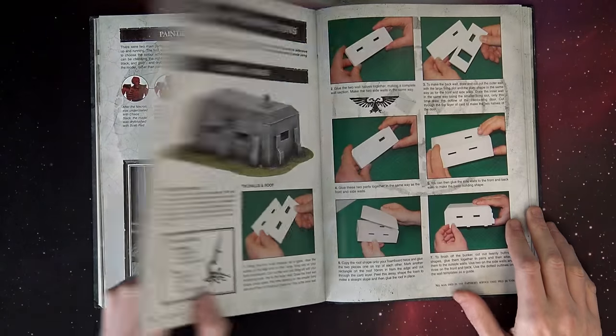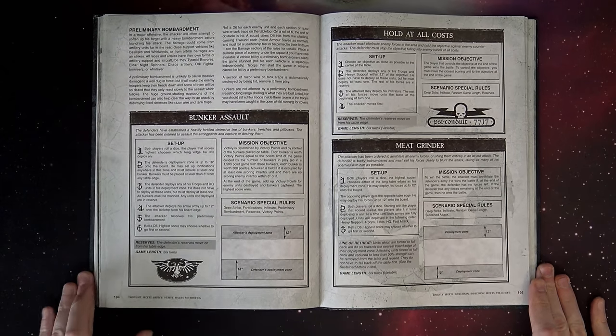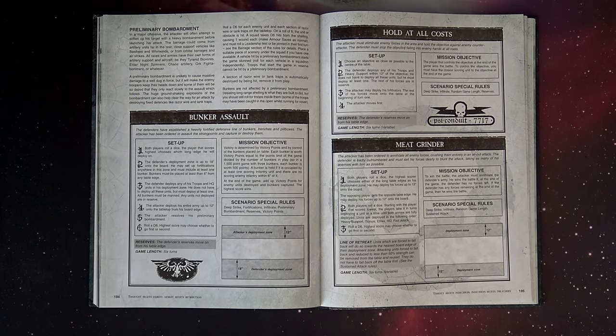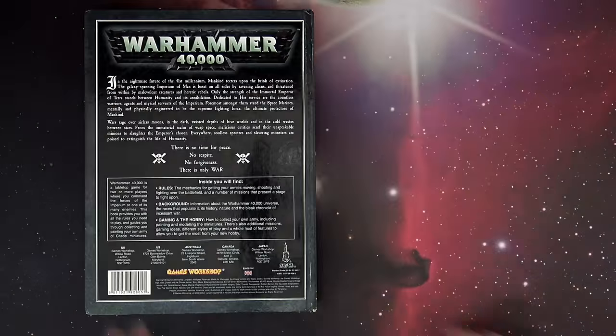Some of these missions you can still port back to use in the current edition — you might just have to abbreviate the rules a little bit. The terrain-specific missions right there out of the fourth edition rulebook. You can generally find these books super cheap on eBay — five, six, seven bucks, I've seen as low as a dollar plus shipping. It's a great resource if you're into narrative battles and not satisfied with the stuff currently from Games Workshop or the price tag on it. The system really didn't change that much — it just got added to and tweaked a little bit for compatibility and streamlinedness.